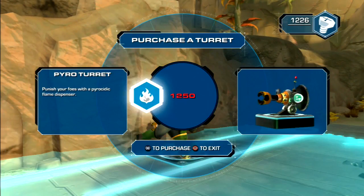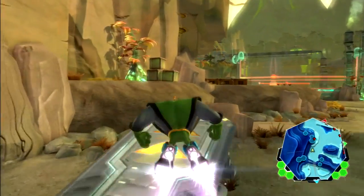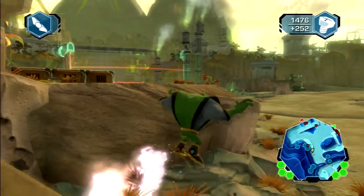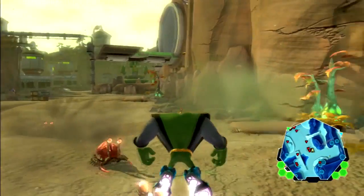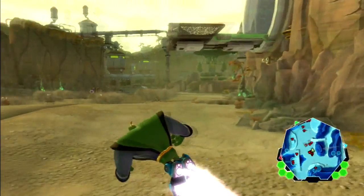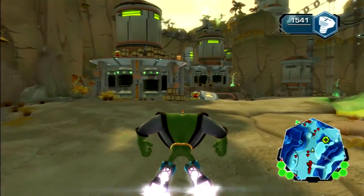Tactics in this are gonna be like: when we see crates we crush them, and when we see bad guys we try and kill them. We can hover again, that's nice. We have to activate the key node - that's this thing way over here that they showed us in that video a long time ago, but I've been too busy. Oh, there's a gold bolt up there.